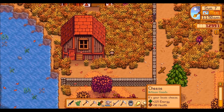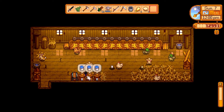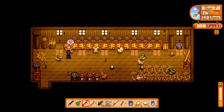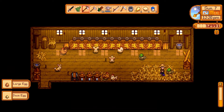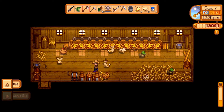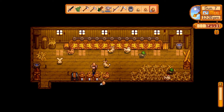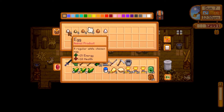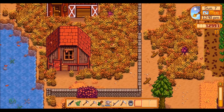We've got gold cheese now - that must have been from the large milk, so that'll sell for a bit more. Let's grab all these. We've got about 13,000 gold, so that's good. Let's talk to everyone. There's a duck egg down there - nope, it's just a normal egg. So what have we got? We've got a large egg and a duck egg. We've got a silver large egg. We need to remember to make the loom - we might do that tonight.